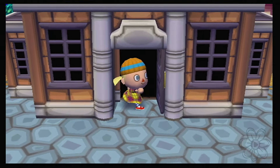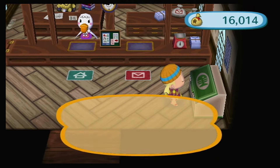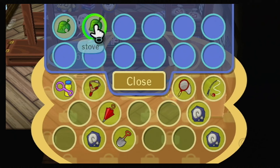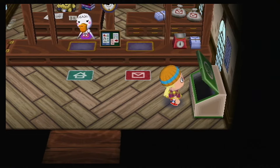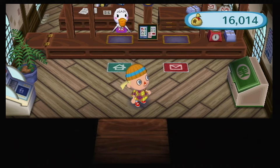Let's check the recycle bin while we're right here and see if there's anything in it. Then maybe we'll go talk to Booker and see if he's seen anyone come through today. We got some stuff — a stove and a hibachi! Somebody's been throwing away all their cooking appliances.